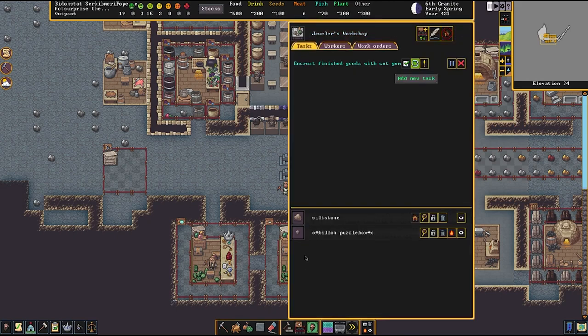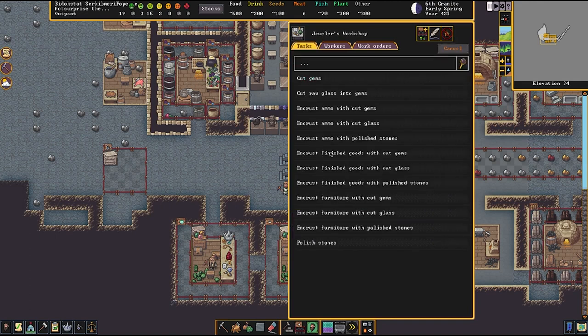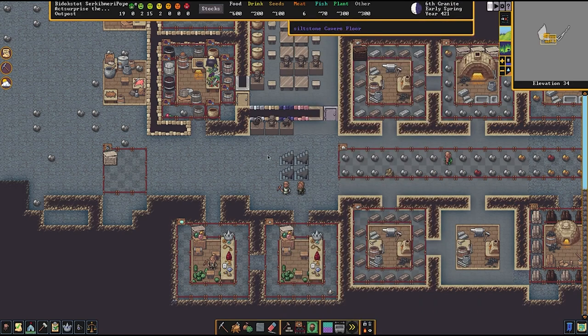You might be saying: how do I do that? If we go to the jeweler's workshop and look at all the different things, there's 'encrust finished goods with cut gems' but there's no way to pick what specific gem or what specific object. What we really care about is encrusting any kind of gem, but we want to specifically encrust toys. Let me show you how you set that up with a series of different workshops.